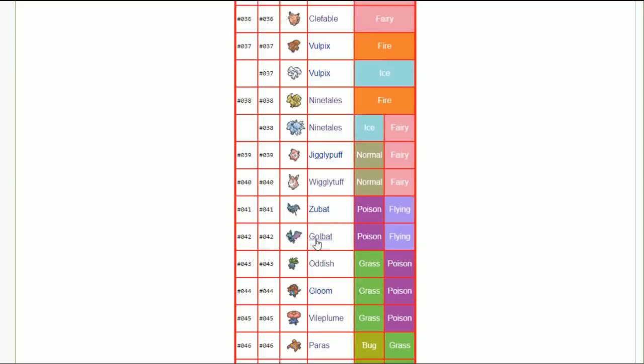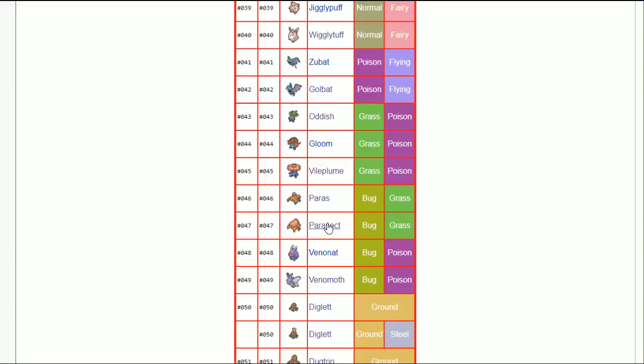Parasect — I did a guide on it. Impish nature is strong. You can also go adamant with growth and leech life. Some people talk about brave nature because it opens up the strongest mega drain, but cutting its speed might not be ideal — you don't always want to be the slowest. Parasect with spore and leech seed is just strong, and the damage behind leech life is pretty good.